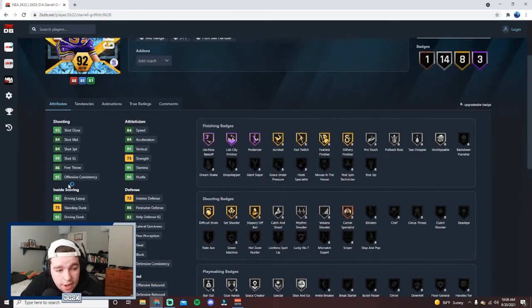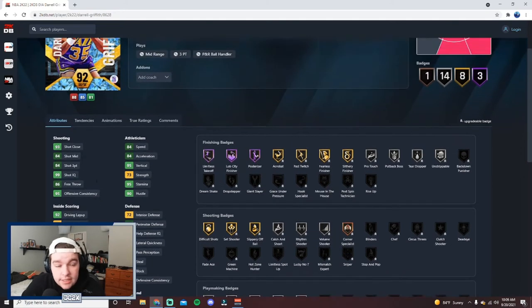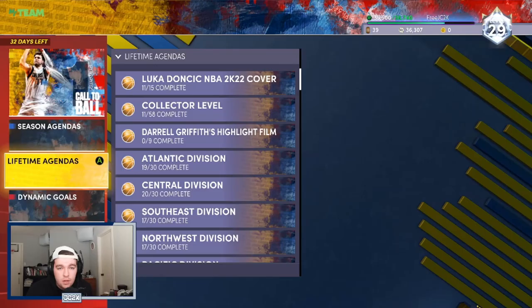You can also add Dimer, Handles for Days, Unpluckable, Ankle Breaker, and all the defensive badges you'd want — for example, Clamps, Intimidator, Handles for Days, Chef, and Blinders — which would definitely improve this card a lot. He doesn't get Quick First Step, but that's the only major badge you can't add. He has an 84 Shot 3, 84 Speed in Acceleration, 81 Speed off the ball, and 83 Ball Handle — boostable to 86 with a coach or shoe boost, giving him the ability to speed boost, dunk, and play solid defense. This diamond Daryl Griffith looks like a very very good option at the shooting guard position.